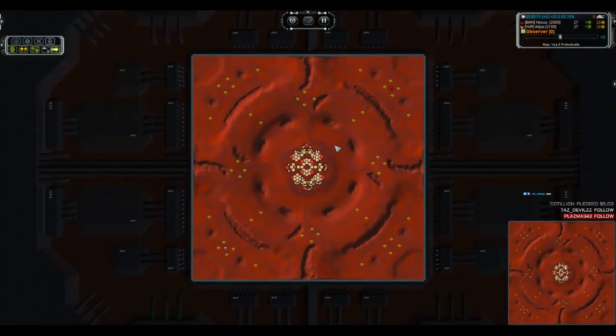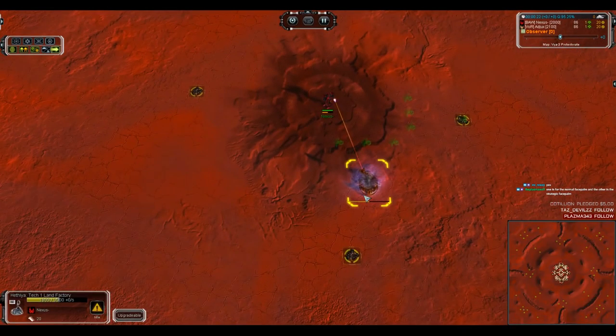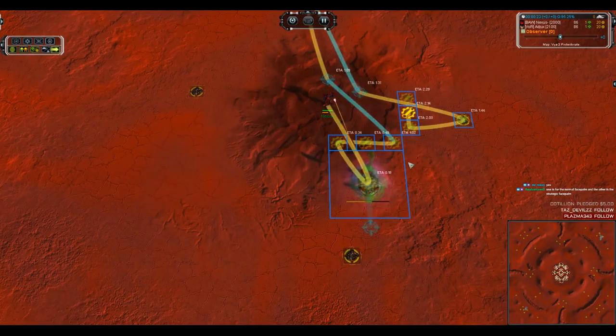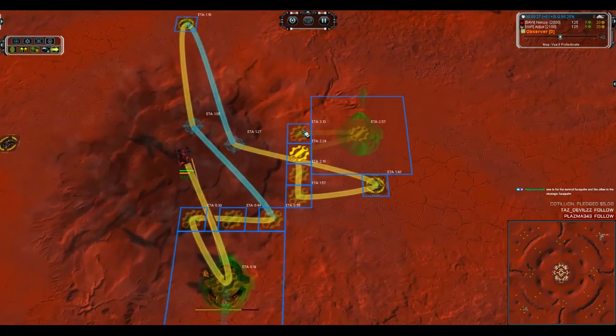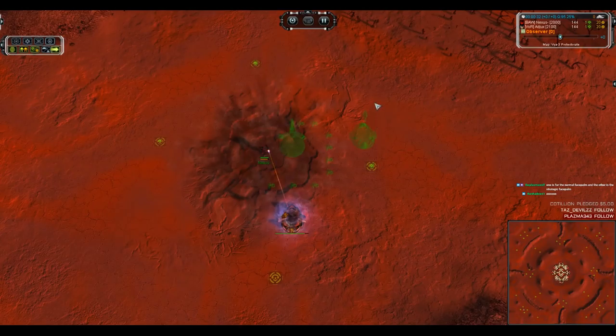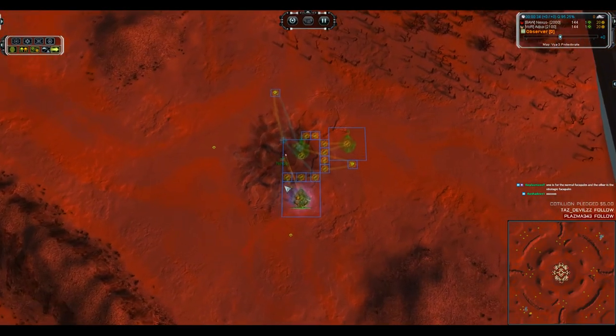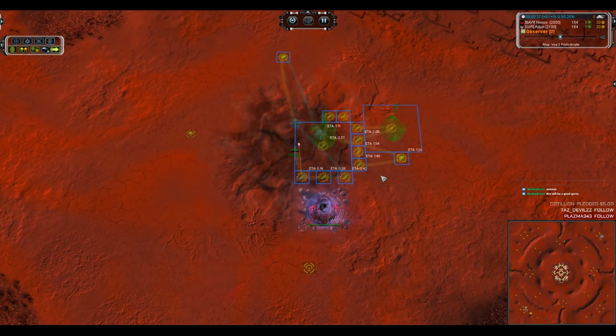The map is Viya3 Protectorate and the players are Nexus of Reality and Agix. It's a symmetrical Seraphim matchup. Nexus's first land factory has three power generators adjacent, then four — a convoluted build — going first and second land, third air. That explains the lack of power in the initial build-up before moving into extra mass extractors and expansion.